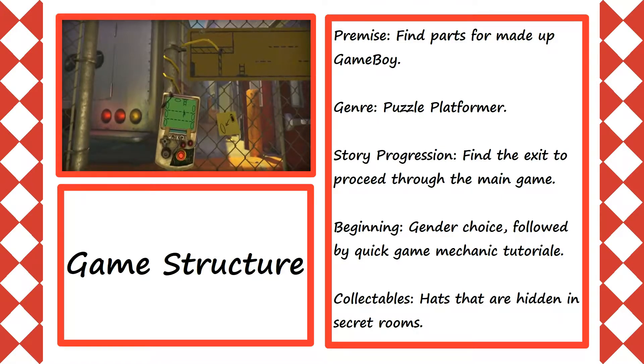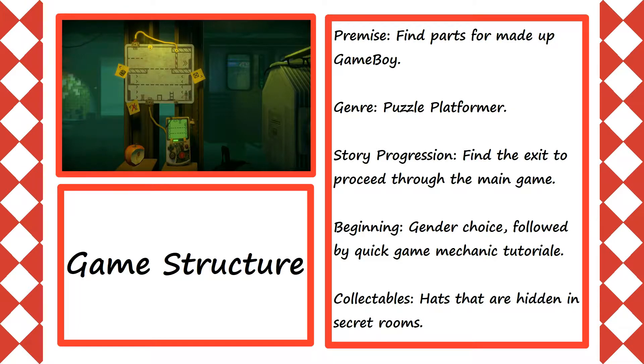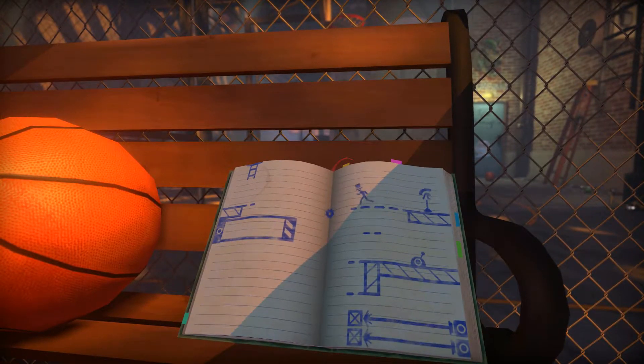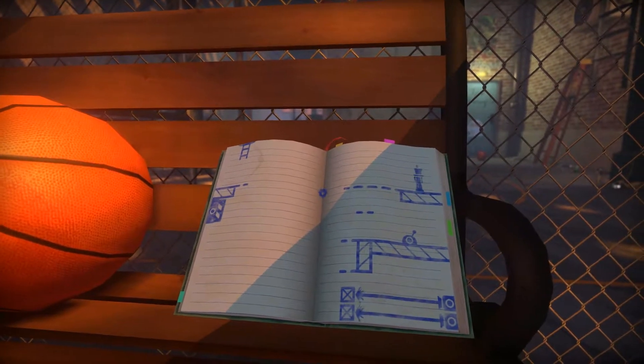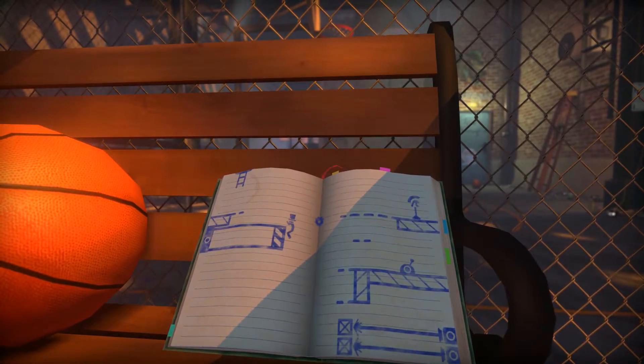Collect certain parts to prepare this oddly constructed Game Boy — whatever it is called — in working condition for the final stage. As you progress through the game, you are given visual clues highlighted on sticky notes for what you need to do next. Plus, there are secret rooms to find that will give you hats to put on your playable character. That doesn't affect the gameplay, but it does make him or her look more fancy. Nice hat, governor.